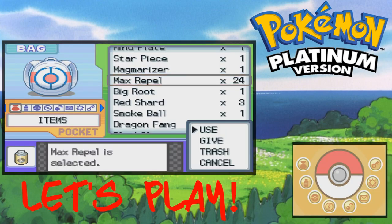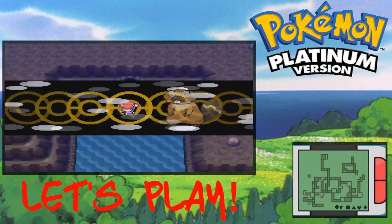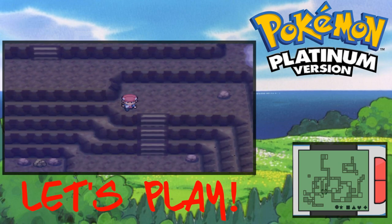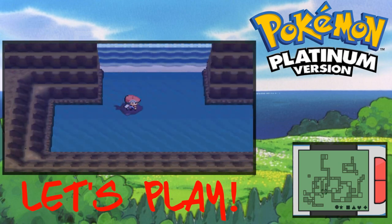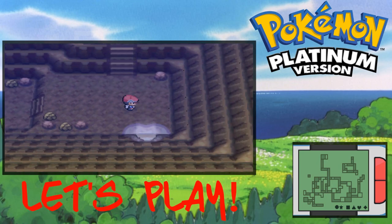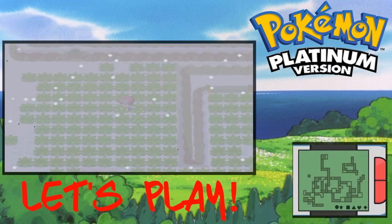These are the orbs to summon Palkia and Dialga and that's exactly what we're about to do right now. We gotta climb up the waterfall and get back up to where we were. I gotta go back to the spot I was literally just at — I was ahead of myself there. Now you go all the way around.